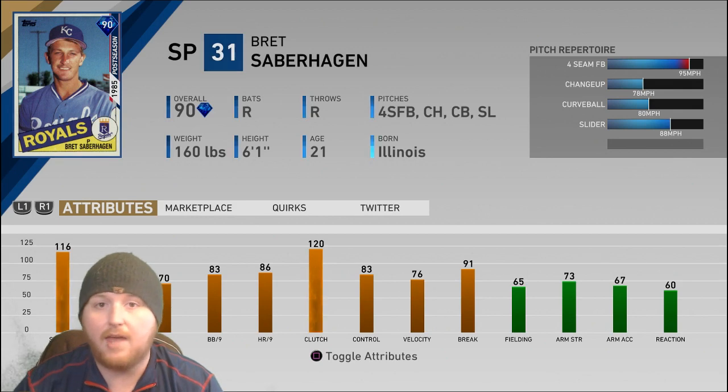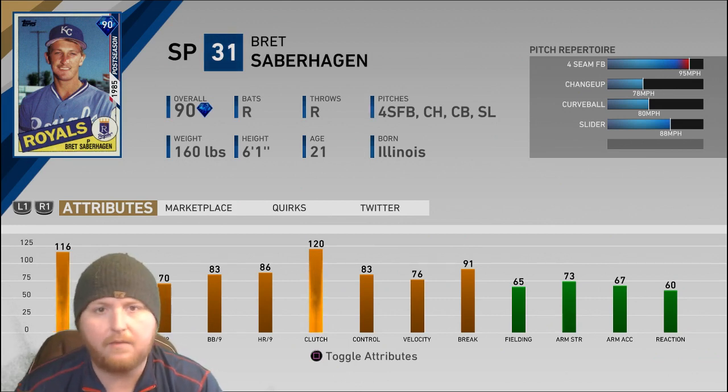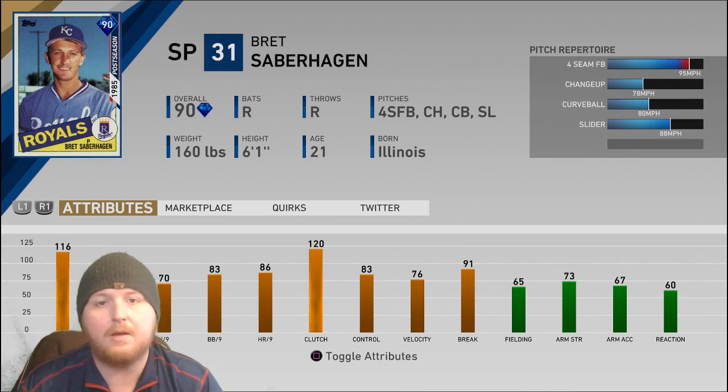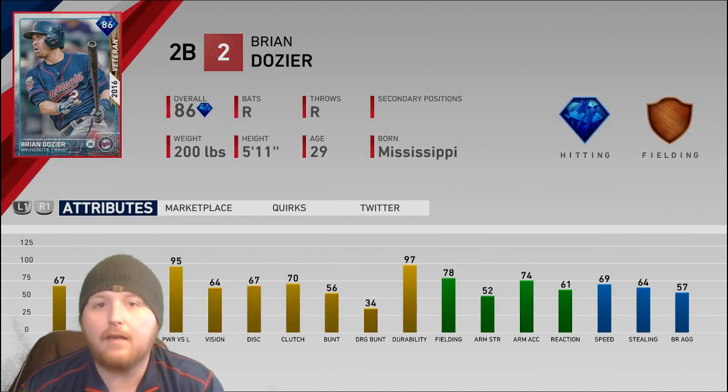Hit them with that 95 fastball then break them off with that 78 mph changeup. He's got a nice slider — throws it a little harder than a lot of guys, but that can be even more deceptive — and then that big loopy curveball at 80. Overall a very balanced pitch mix. I like the speed differential and he has good break on all of them, especially that changeup, which can be really devastating. I think he's a little lower than Newhouser but not by a lot, so I ended up giving him a 7.7.